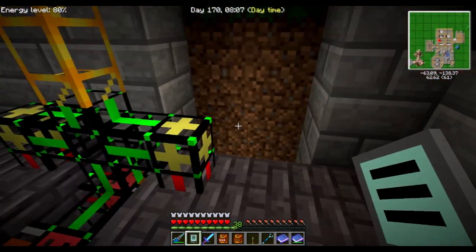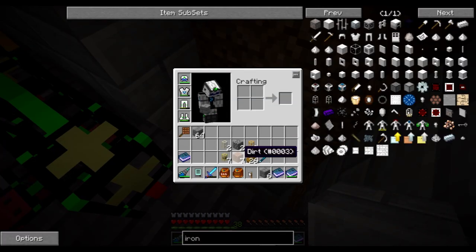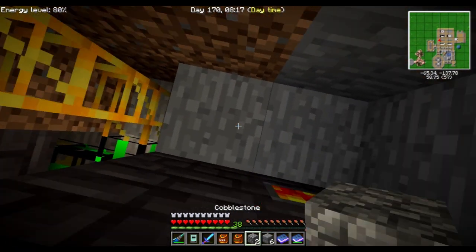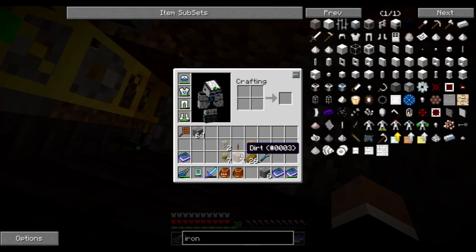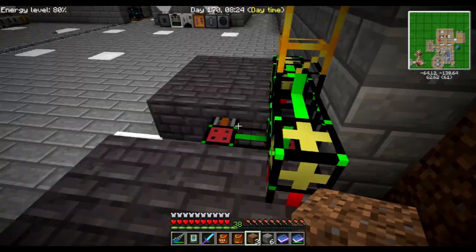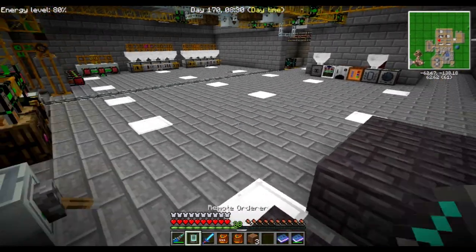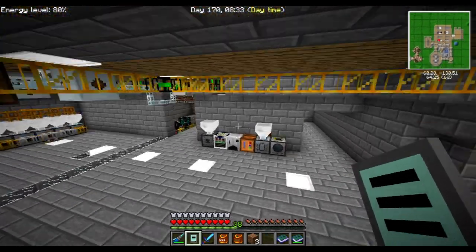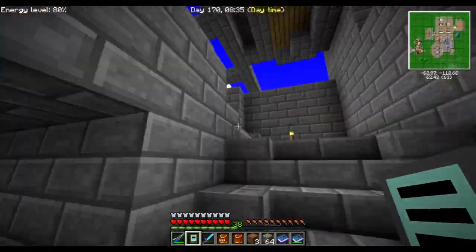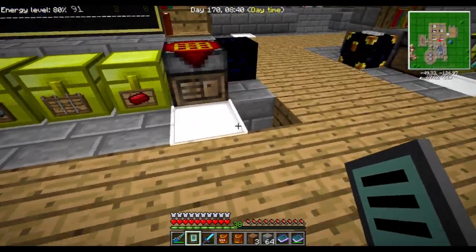If it should drop below 3,200 iron, it won't craft any more — well, it won't make any more steel. I'm going to change this value down to 3,000 so that we have a good supply of steel while keeping our levels of iron fairly high. I also need to remember to close up this area, otherwise I'll have spawns back here and that won't be good.